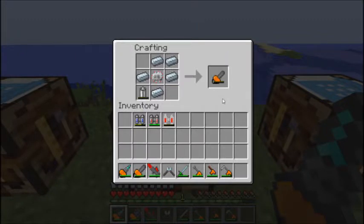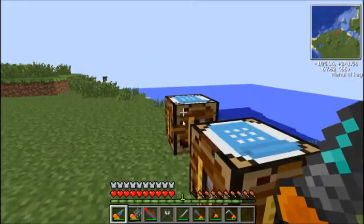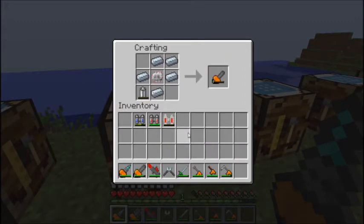You've also got your chainsaw, which obviously comes in for wood because your drill doesn't handle that. Made the same way as before, just set out a little differently - 5 refined iron, a circuit, and a battery, just arranged diagonally. And obviously that's for wood, and same again it runs off electricity.